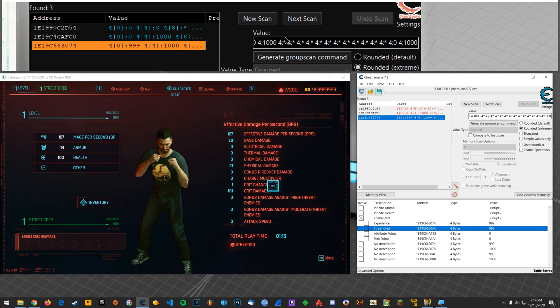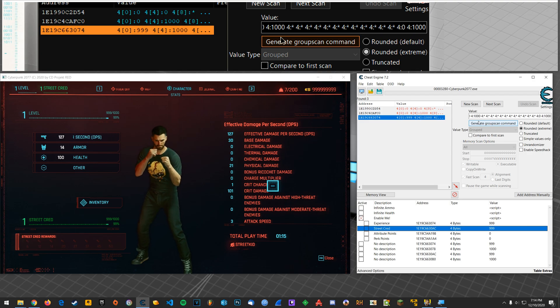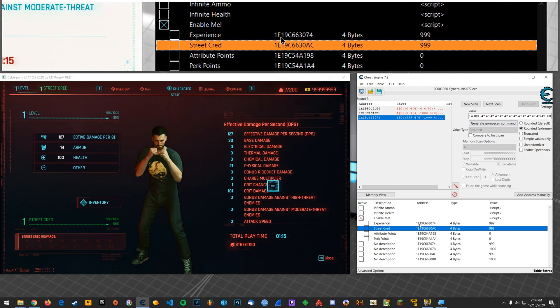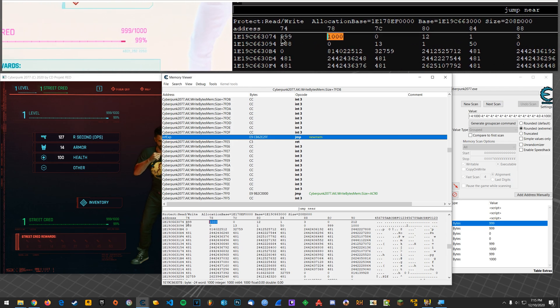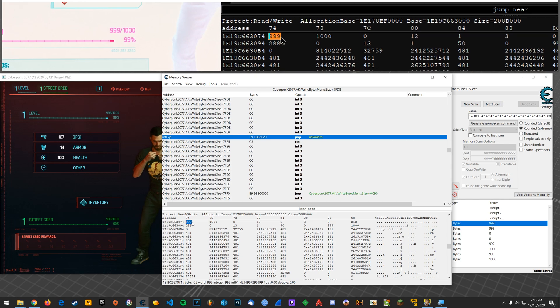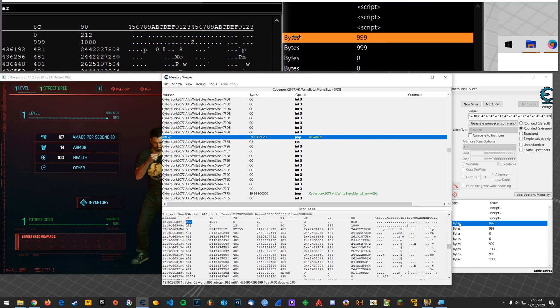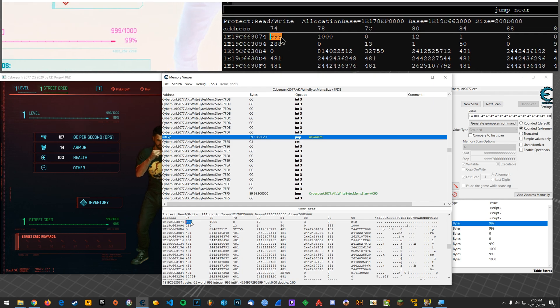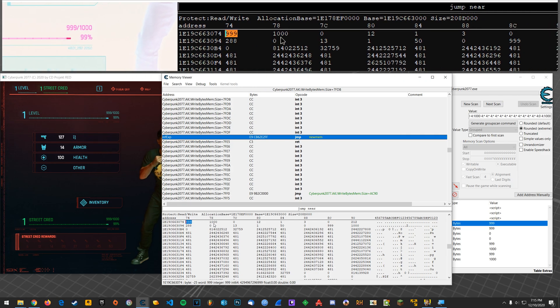Now, for those of you who are curious about what this is and how it works, group scan is a magnificent way to kind of create a pattern out of values in consecutive memory addresses. What I mean by that is, let's look at memory here — browse this memory region. When I find certain addresses with values related to character stuff — health, ammo, experience, and so on — I also like to look around in the UI and see what other numbers look like they could be represented somewhere in memory as well. I found experience, and then I saw that next to the actual experience number was a thousand.